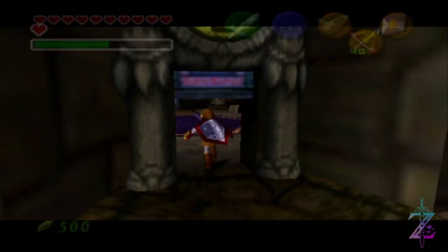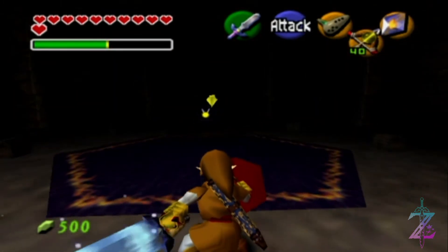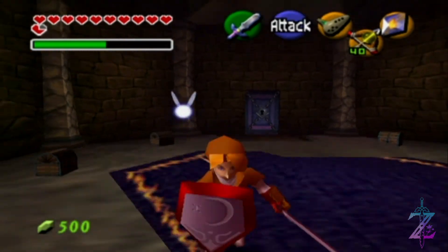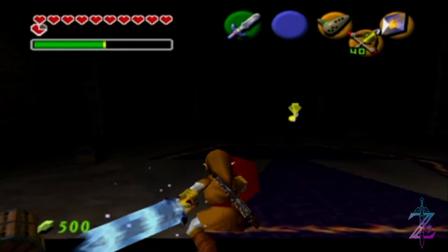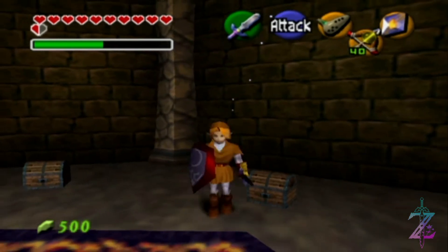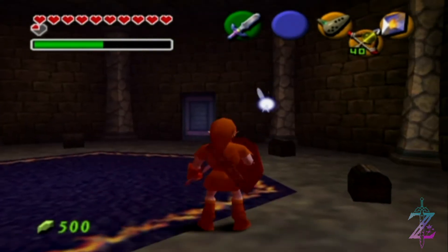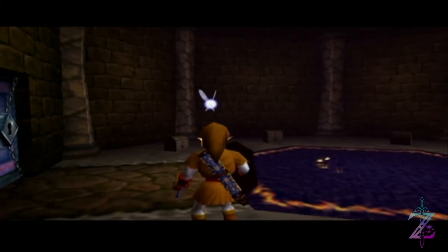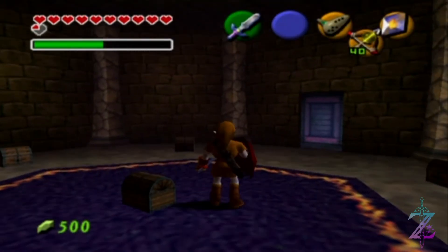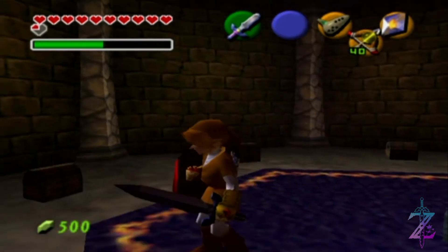Hey there guys and girls, welcome back to The Legend of Zelda Ocarina of Time Randomizer, part 9. There are a few invisible enemies in here but I don't want to pull out the lens - I think I can deal with them. We are currently in Ganon's Castle again, due to the fact that we now have the golden gauntlets, just like I said we would. We're going to do these chests in a clockwise fashion - I think there's about six or seven chests, so let's go.